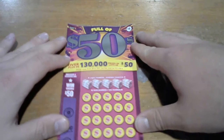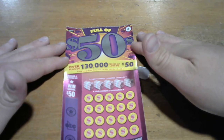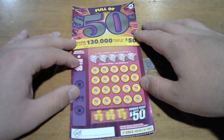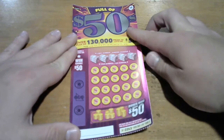So let's take a look at the rules. Over 130,000 prizes of $50. Prizes range from $5 to $50 — same gimmick, just a lot of prizes of a small amount. There's a star symbol we're looking for; that's an instant $50 win. And there's even a little bonus at the bottom — if you get three symbols, that's $50. So hence why it's called Full of 50s. You got three chances on this ticket to do it.